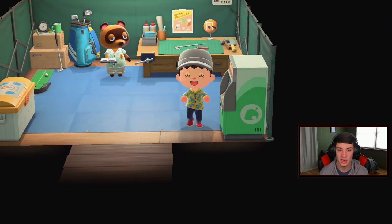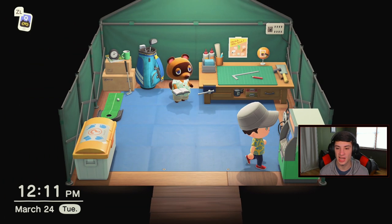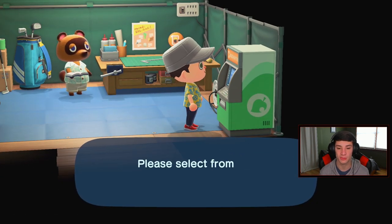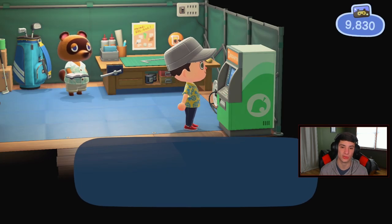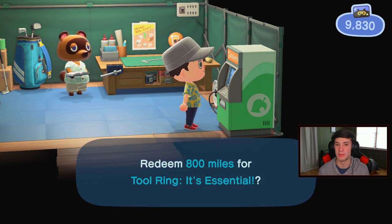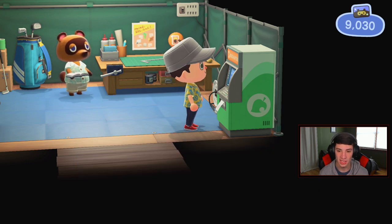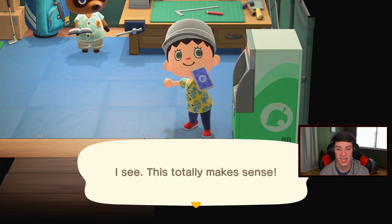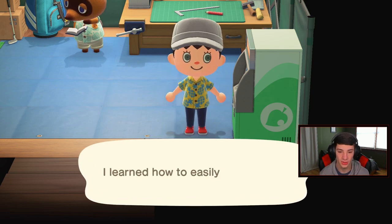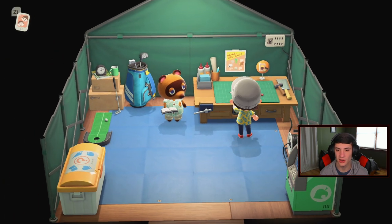We got some new recipes so I can create some better tools. I also want to get the tool ring so I can have easier access to my tools. Look — we're already getting Nook Miles back. I want to get a new hat soon, but let's get this tool ring. I always wanted it — I always saw it in people's videos and thought it looked sick. Let's go — the tool ring has been printed. To use it, press up on the D-pad when you're outside. Oh let's get it!